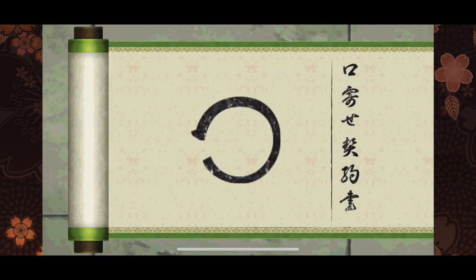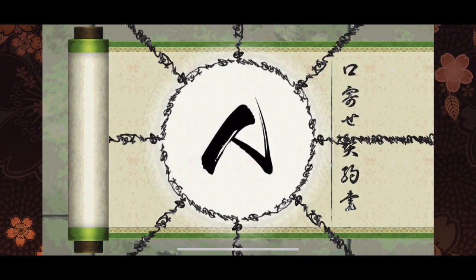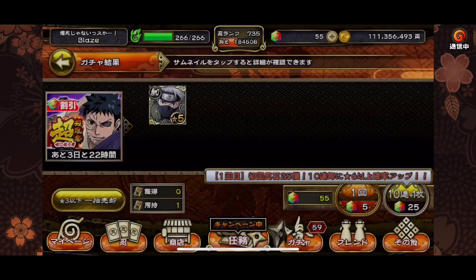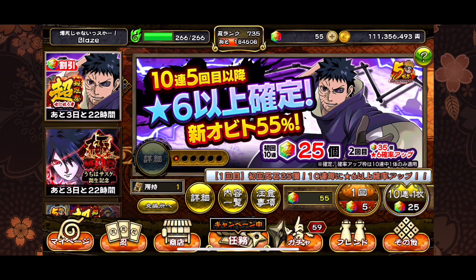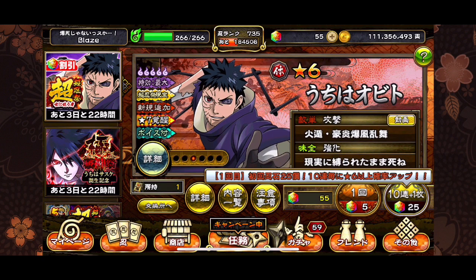Since this is an Obito, he probably has the despair state - I'm just assuming, the translations haven't been put up yet. I'm going off what Obitos usually do; they usually have a despair state somewhere in there. Hopefully this Obito has the despair state. I really don't recommend you guys summoning on this banner. I think you should just save as many stones as possible for anniversary, especially since it'll be here in about three or four days. This banner goes away in three days and Sasuke's banner goes away in three days too.